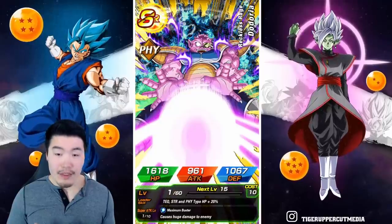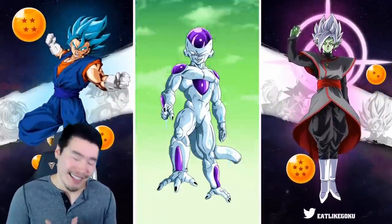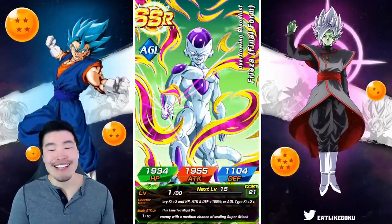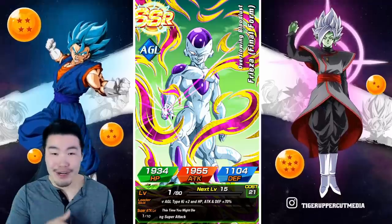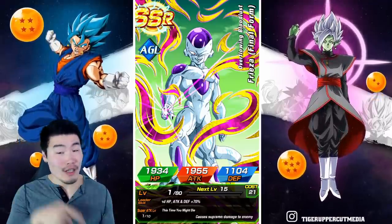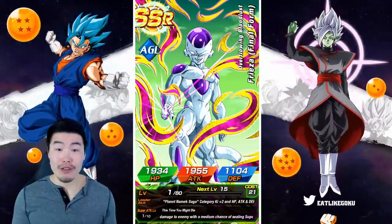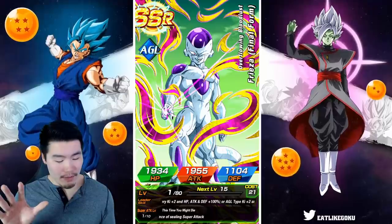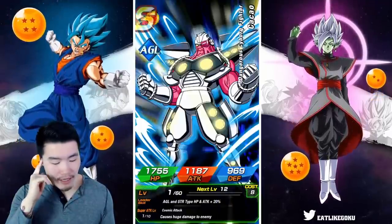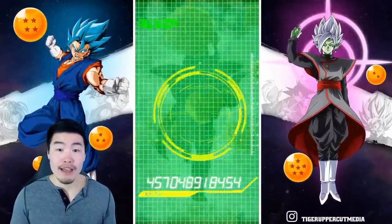These are going so well right now that I might actually just buy Metal Cooler with coins. I thought for a second that was Cooler — no, it's his brother Frieza, who is still very good. He's an excellent unit, but he's not the Metal Cooler I really want. But I still wanted him — that's okay. I might at this point just buy Cooler after the summons.